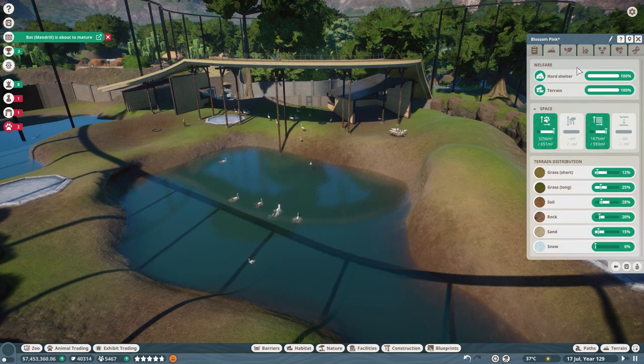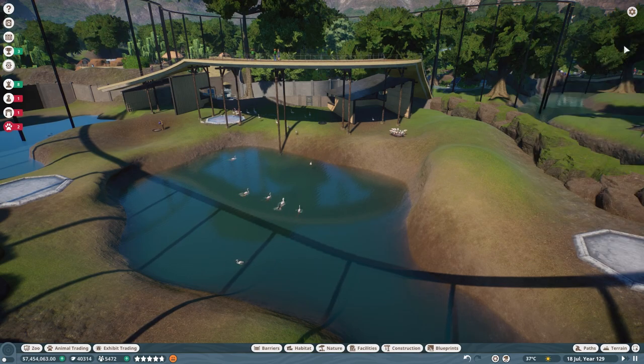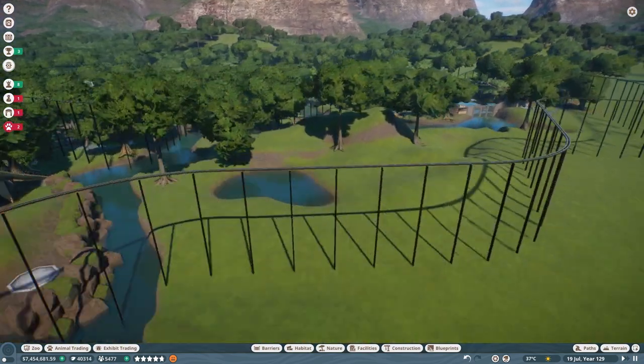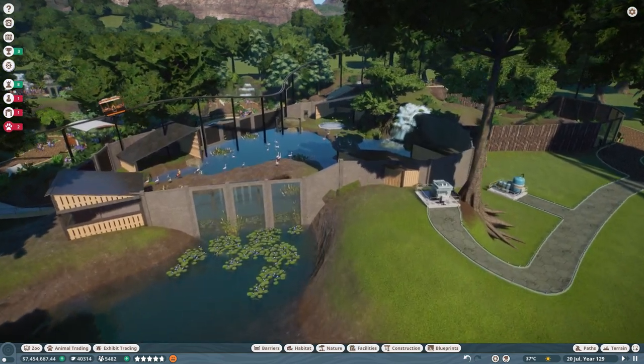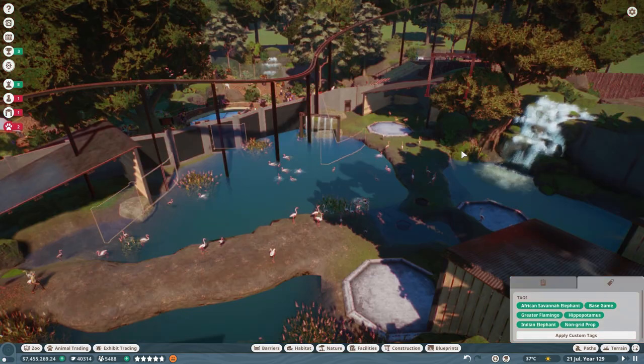Look at this — heart shelter 100%, terrain 100%. They have so much space and so much navigable swimming area. It's so exciting, I'm so happy they are happy. We still have all these other dudes to move though — there's a lot of them.